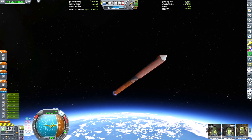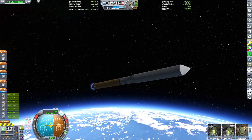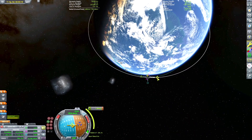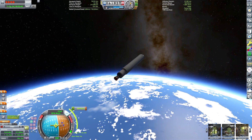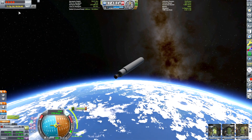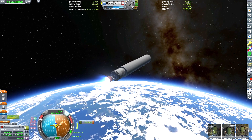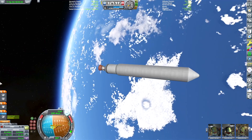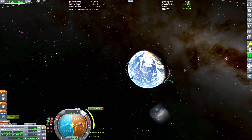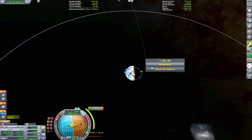We're breaking out of the atmosphere and coasting up to our apoapsis. We're about to ditch our booster stage and now we're in our kick stage, which will perform the final maneuver to kick us into a circular orbit. We'll have enough fuel afterwards to kick our orbit up and out of Kerbin's sphere of influence and get on our way to Sarnas, which is the Saturn analog in the Kerbal system using the Outer Planets mod.